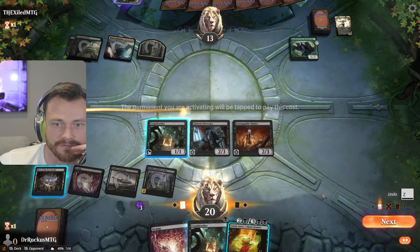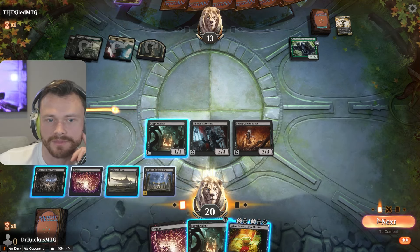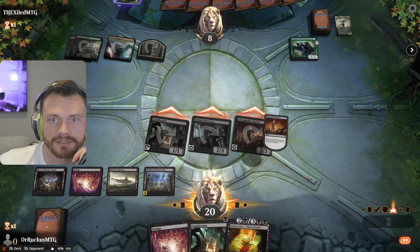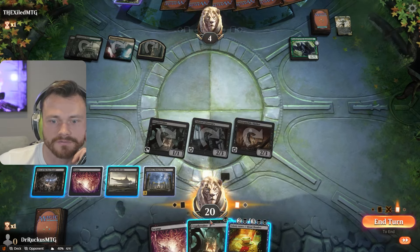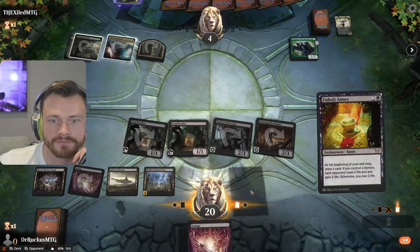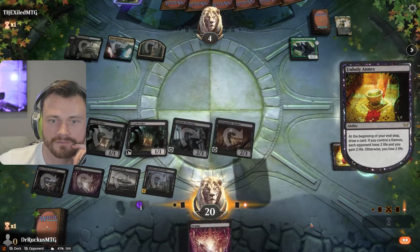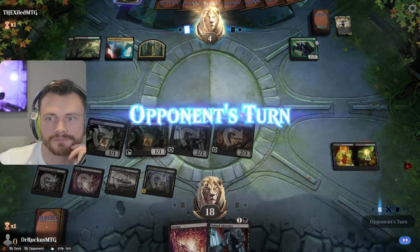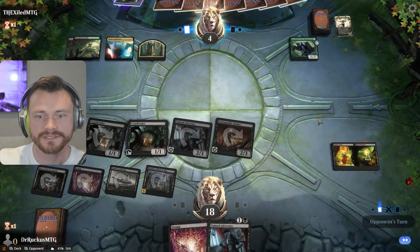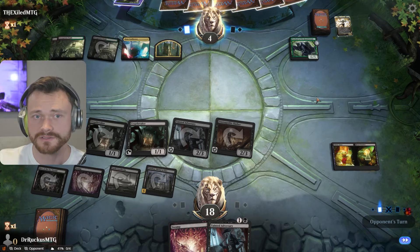Oh shoot, I messed that up — hold on, hold on. My bad, my bad. I guess we can't do that — all right, we're just getting in there. Down to four, we can't find lethal yet. The Hive is very close. Flipping the demon does give us a win condition also, so let's see what they can muster here. Tap lands — good start.